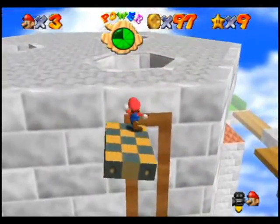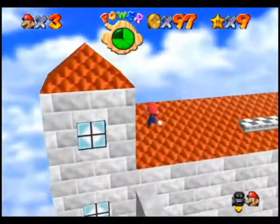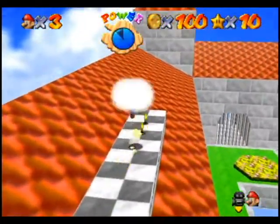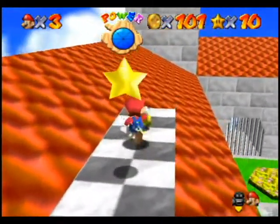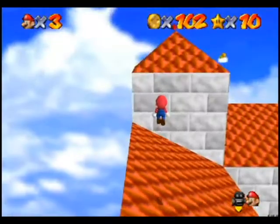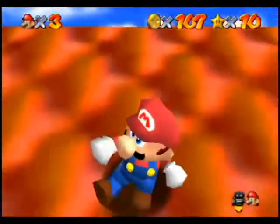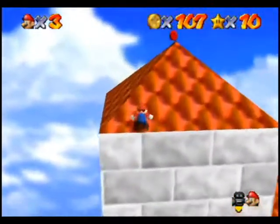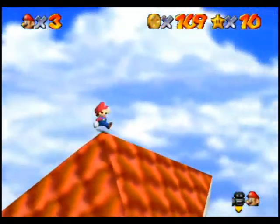Alright, the roof is a lot of work. We made it. There's the 100-coin star. Now, if I get the spacing right, I think I may be able to triple jump onto this. Well, I hope I can, because I just killed Lyku. There we are. Good. Alright, the Red Coin Star is back in the windmill area.